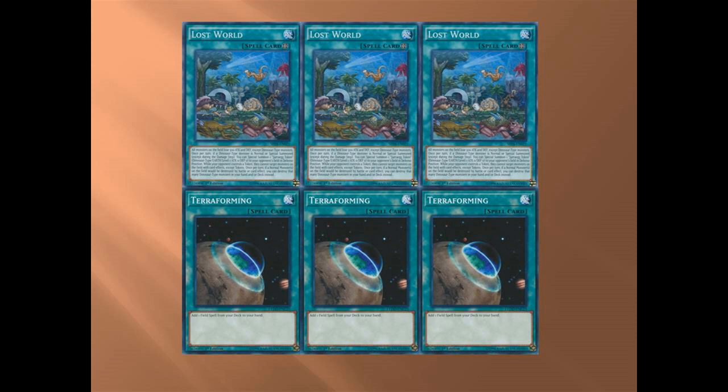The token effect is optional, not mandatory every time you summon a dinosaur. You have to remember that — in professional games, if you don't say it right away they won't let you do it. So every time you summon a dinosaur you have to be thinking: do I want a token?